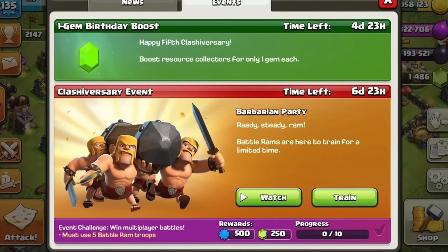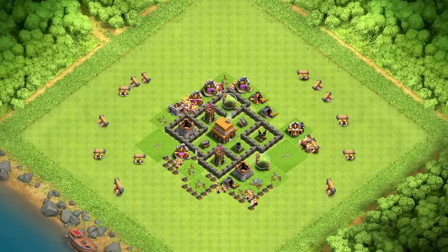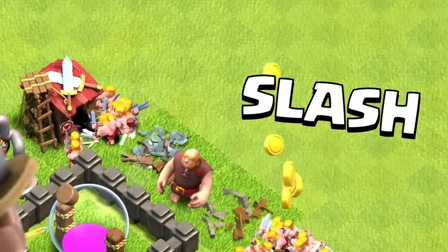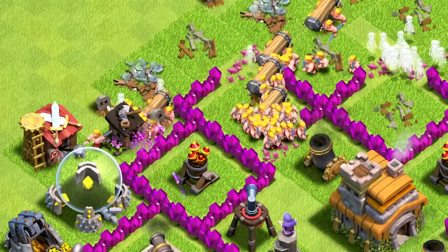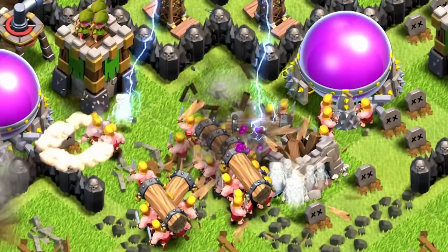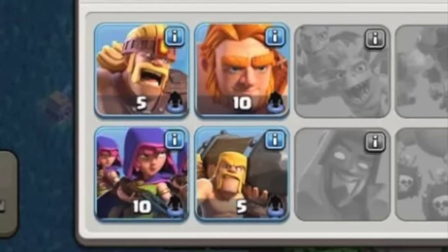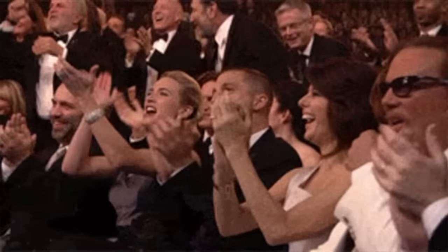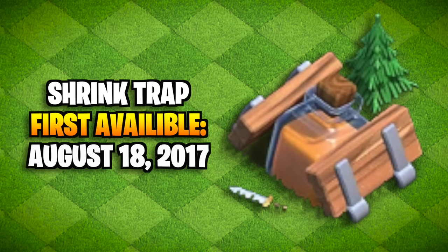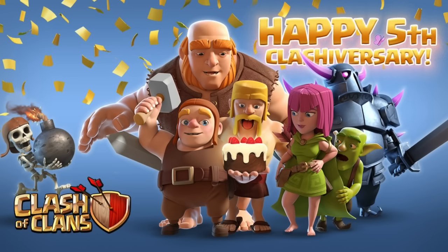The battle ram was another troop from Clash Royale added to Clash of Clans on August 4th, 2017. It was part of the Clashtiversary event and you could train them up until August 31st. It worked almost the same as it does in Clash Royale — once it hit a target it would break apart and reveal four barbarians who continued the fight. The battle ram would never appear as a temporary troop again, but it was added as a permanent troop for the Clan Capital in 2022.